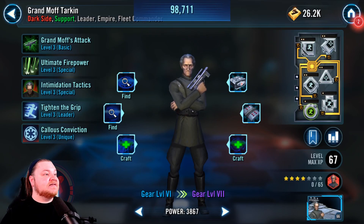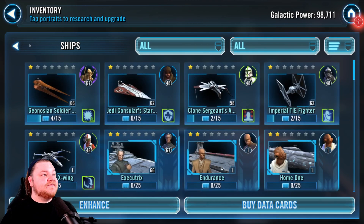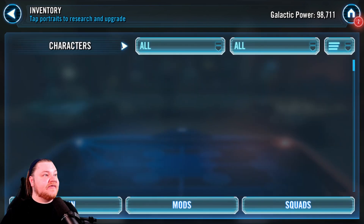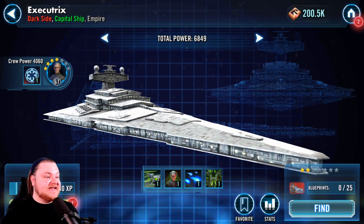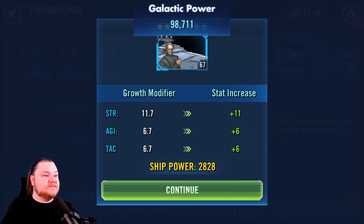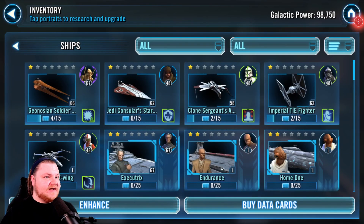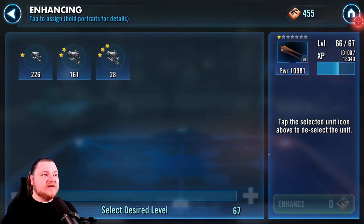Pro tip — before I finish that sentence — this arrow I've showed you before brings you to the ships. I was playing the game for roughly five years before I realized that. That brings our capital ship, the Executrix, right on up. We want to get that thing as strong as we can; that's going to help every other ship below it.